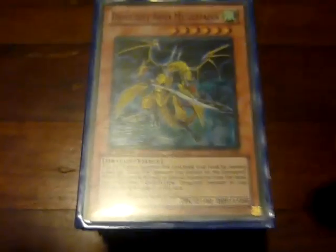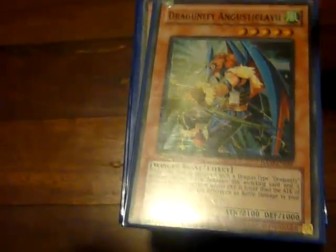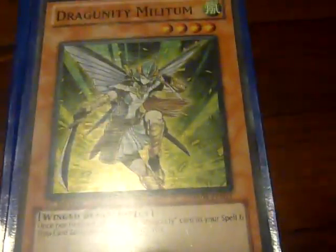Starting off with a Draganity Arma Leviathan — big dragon with bird wings. We got two Arma Mystiliums. A Primus Plus, Secret Rare, because we got HA4 packs. A Draganity — best HA4 packs ever. Angus, it's very hard to pronounce, so I'm not even going to. It's just a piercing one.